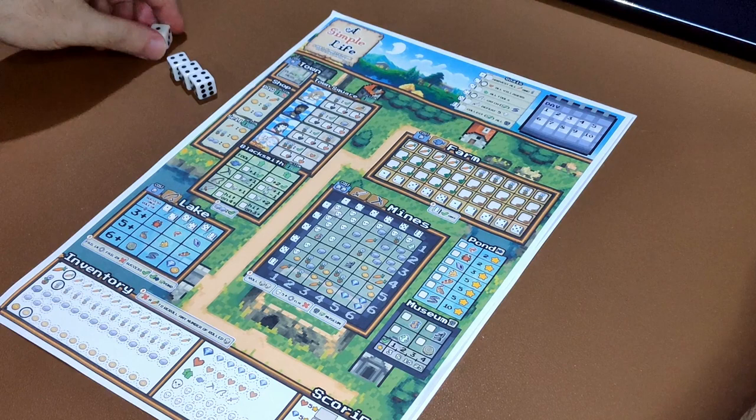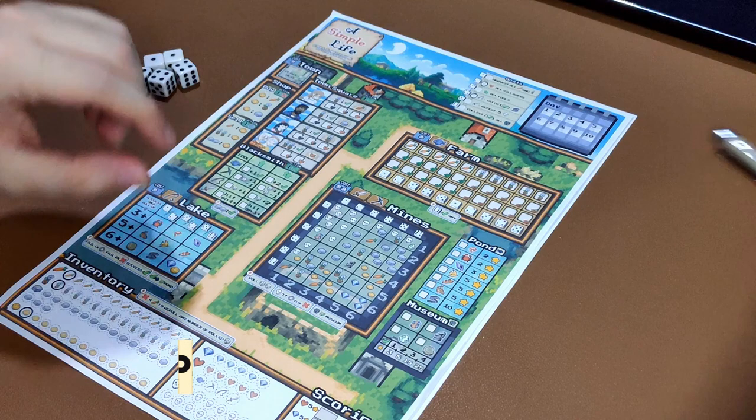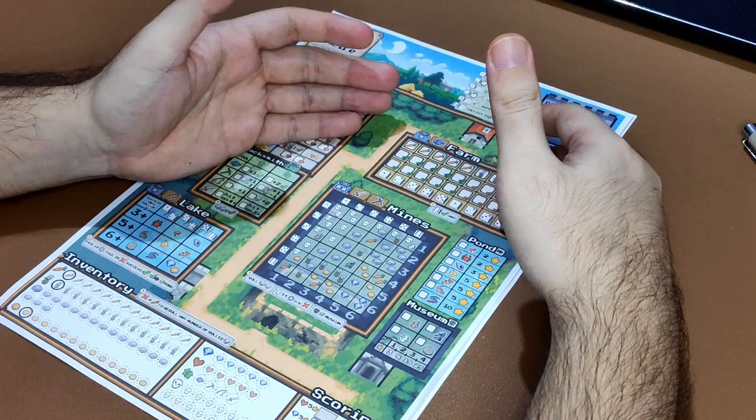Now that you have rolled your dice, you will move on to the day phase. During the day phase, you will use your dice to activate the locations on the sheet. Each location has different costs and different effects.